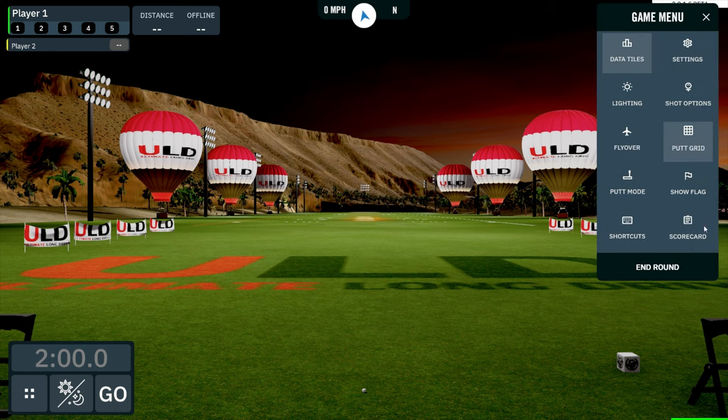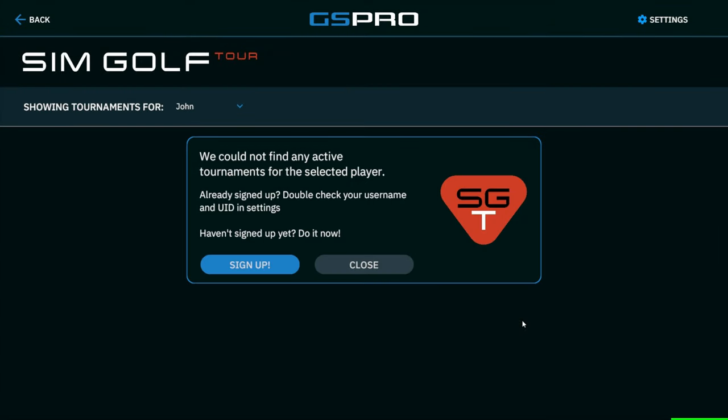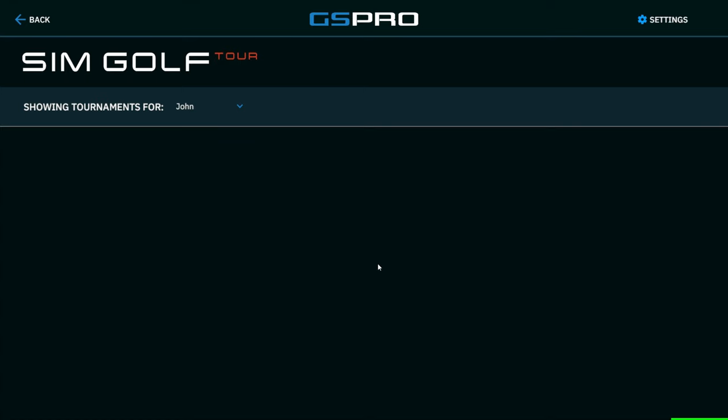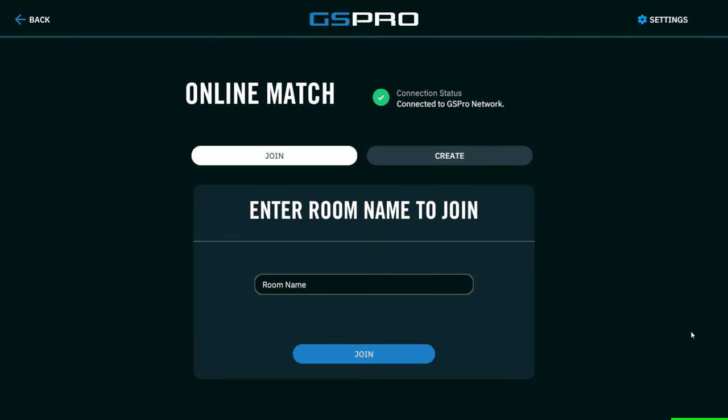Let's exit out of here. Of course, you've got sim golf tournaments — if you play on the simulator golf tour — and then you've got online matches that you can join, create, and play online with your friends.